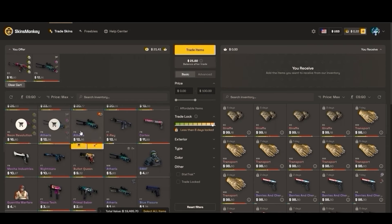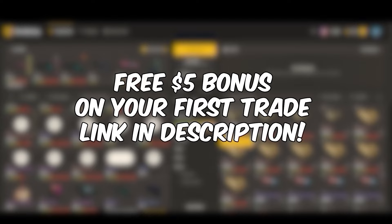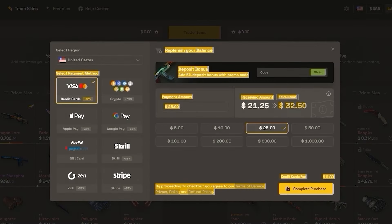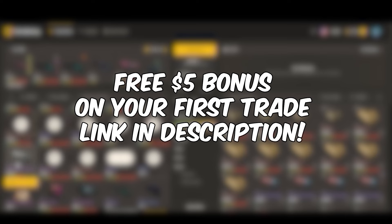But if you have a bunch of junk in your inventory, Skins Monkey is a great place to get rid of it. Not only do you get a free $5 bonus on your first trade when you sign up with that link in the description, you can also get a 35% deposit bonus while depositing with cash, crypto, or any of the other methods. And even if you don't want to trade, they have free daily giveaways to enter as well. Thanks to Skins Monkey for sponsoring — link in the description.